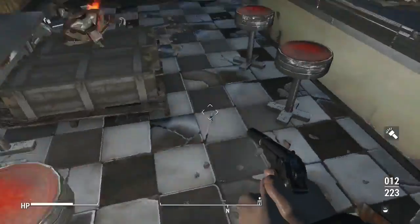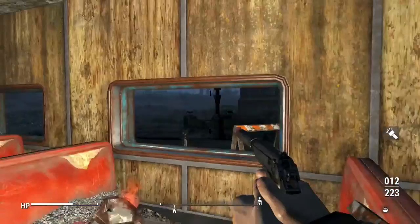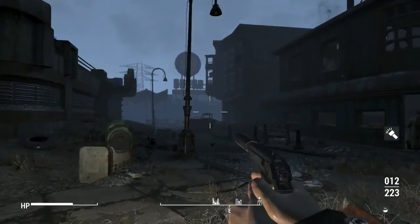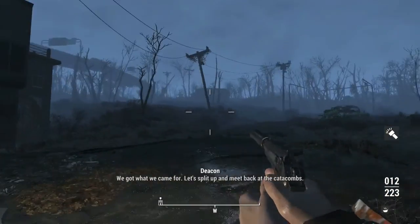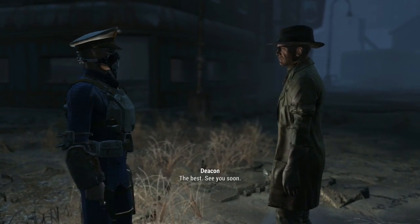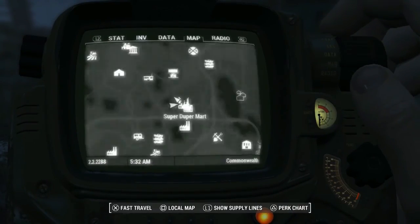How do we get out of here? What's going on? Somebody's having a bad day somewhere. Whoa. We got what we came for. Let's split up and meet back at the catacombs. Yeah, you're right. We made a good team. The best. See you soon. All right buddy, I'll see you soon. And I will see you soon — back at the catacombs.